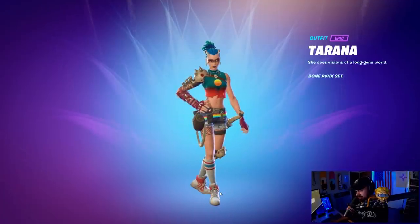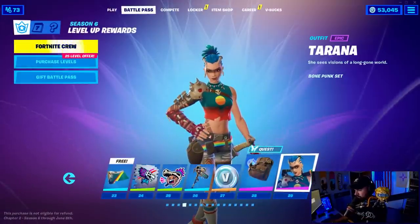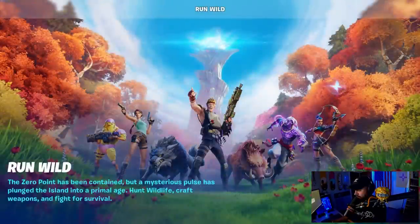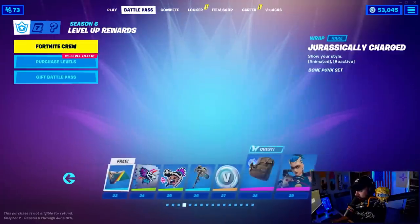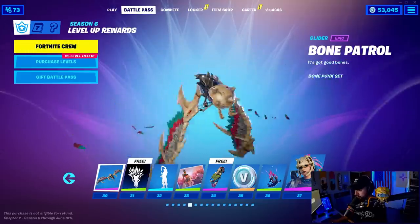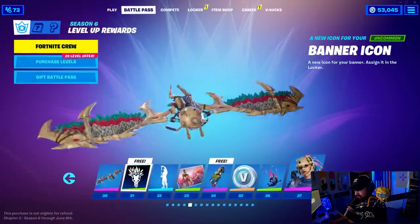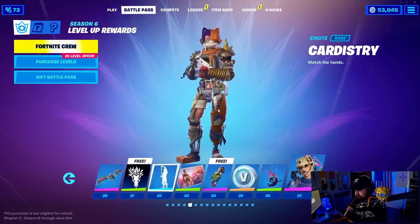I don't think I even wore that skin last season. The Bone Patrol glider — very aggressive. Fortnite, can you not do that again please? The Bone Patrol glider — it's kind of gross, actually, that one's gross. A banner icon, and the Cardistry magic tricks emote.